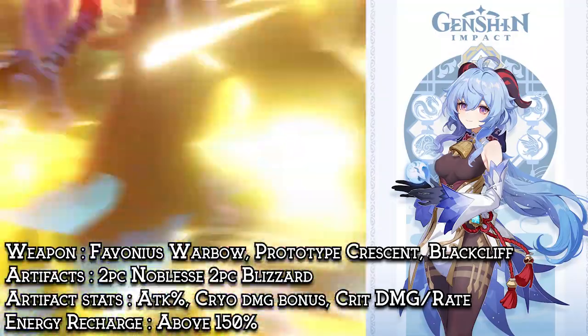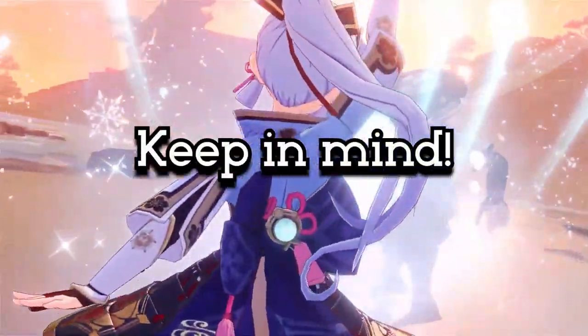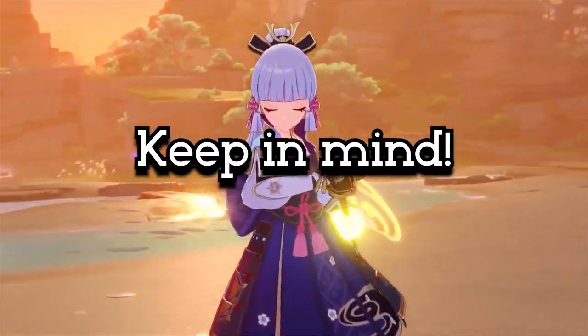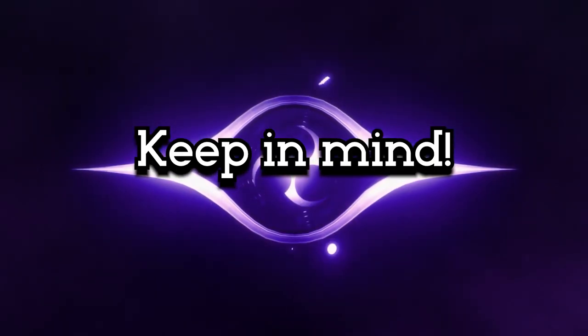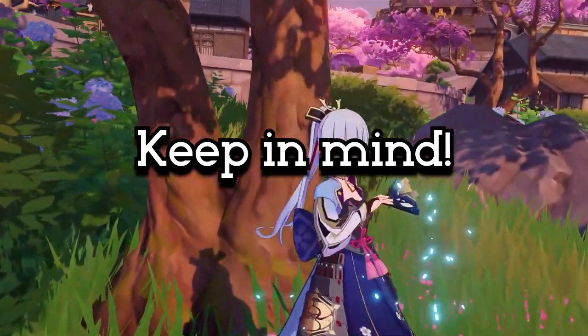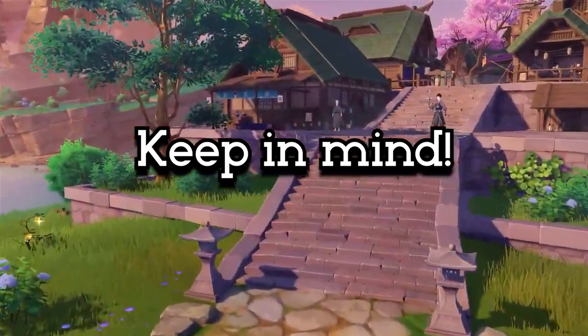Ganyu doesn't need that much energy recharge, so just focus on building her as a damage dealer. Also, keep in mind: do not use 2 characters with 4-piece Noblesse Oblige in one team since it doesn't stack. Also, since Yoimiya might be switched off-field after her elemental skill wears off, you can either add another DPS into the team, use her as a sub-DPS, or add a sub-DPS.